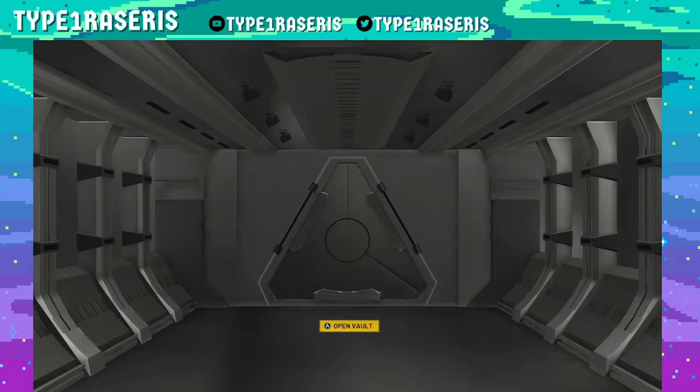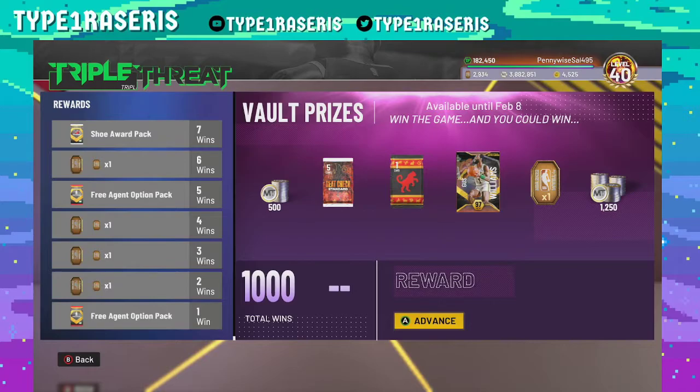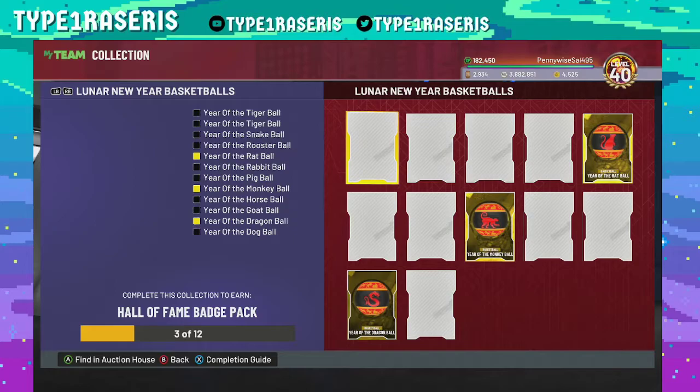You can open your vault just like this — boom, it opens. Maybe we can get lucky for Gus Williams, who knows. We just got one token. We ran through that game in about three minutes — three whole minutes, that's it. You can get Gus Williams, you can get these new lunar balls. With the lunar balls you can come down and use them on the Year of the Tiger stuff, and if you do you can lock in this Hall of Fame badge.